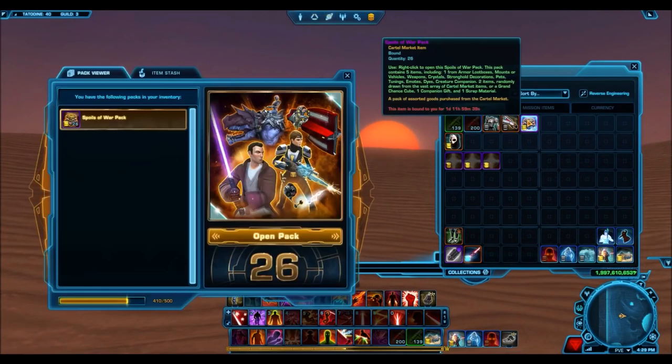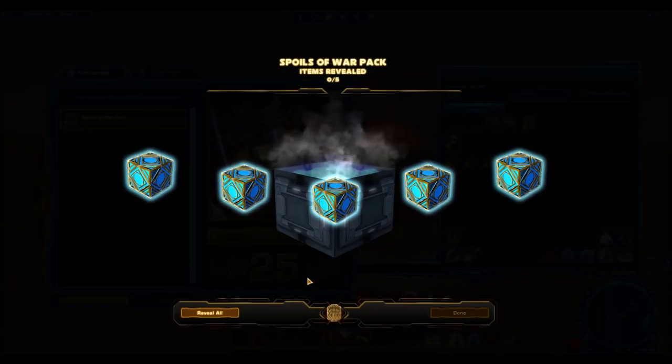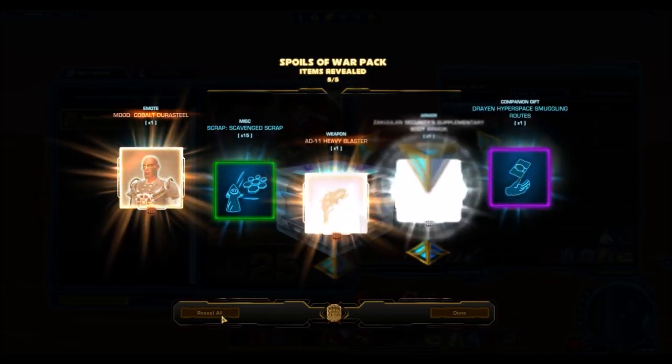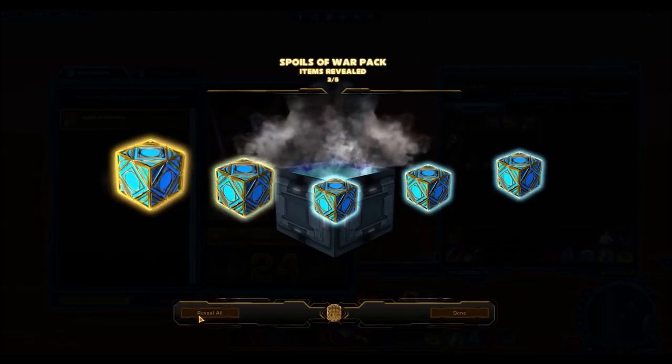I know you guys are excited to see exactly what the RNG is like, especially with a cartel pack that has so many gold items, and I'll talk about that later. First pack. There's a Cool Insecurity set — that's actually silver. I thought that was going to be a gold armor set as well. Very nice. The upper body armor looks amazing. I'm going to kind of ignore the other stuff that comes out like the mood and the heavy blaster, since those are usually crap, but if I get something nice I'll point it out.